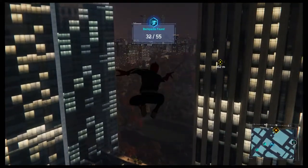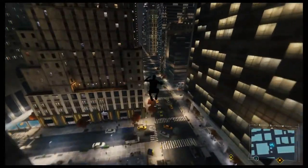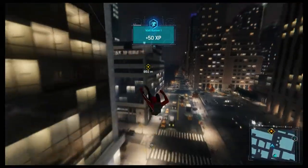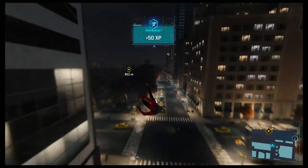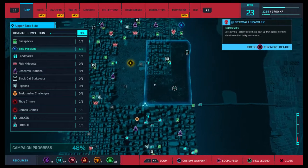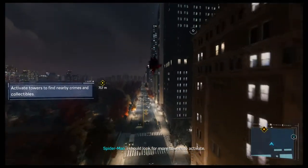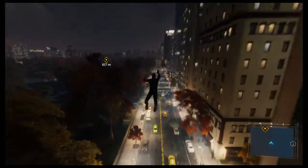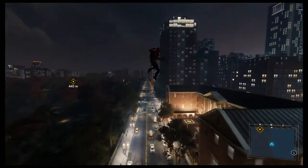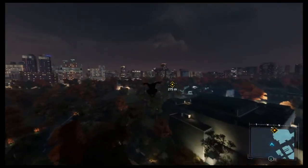Apparently the backpacks are really good — I've been told the suit for getting all the backpacks is really cool. We've got a war token, that's pretty cool. There's the side mission for Tombstone, but let's not bother with that yet. This is where we meet MJ now. This area has some towers I haven't done yet, but they're pretty much the same thing over and over. I'm loving this game so much — I'm so invested in the story, it's getting better and better.